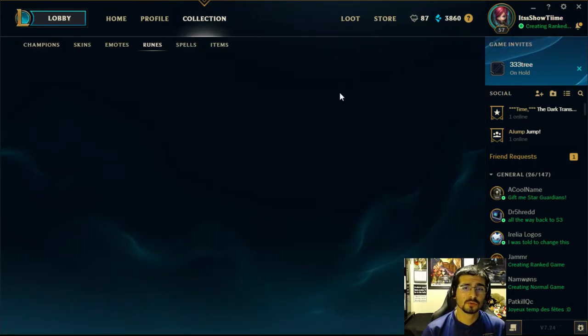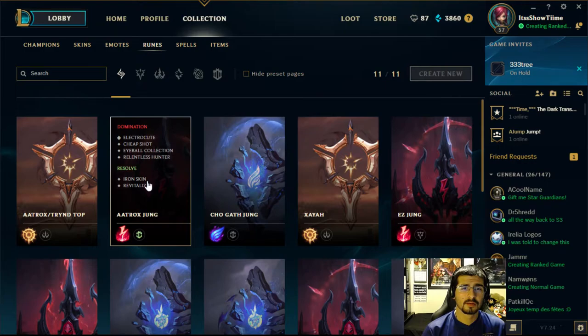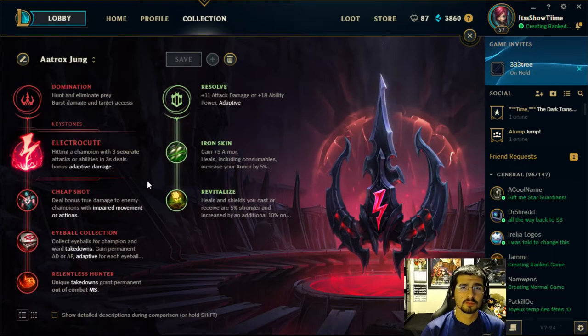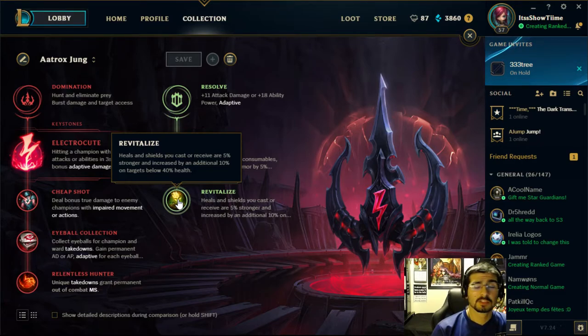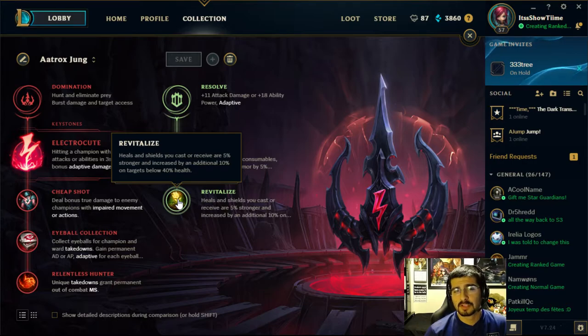Now let's move on to Aatrox Jungle. This is a little bit different. I really like Revitalize, because heals and shields become 5% stronger and are increased by an additional 10% on targets below 40% health. Which is cool, especially when you need to re-switch your W to the attack damage one and then you can get more healing.